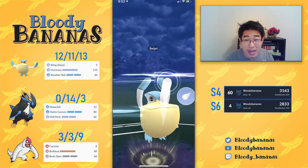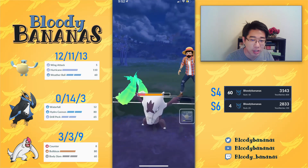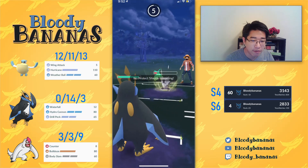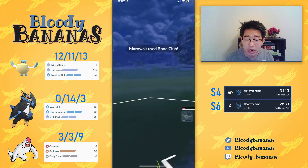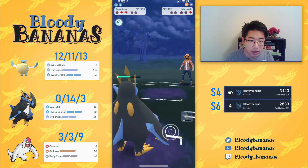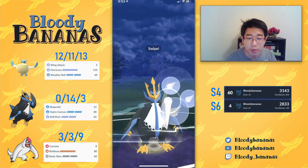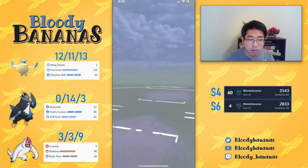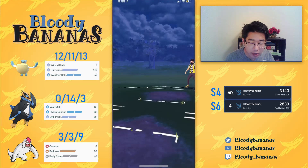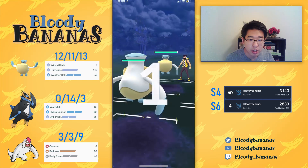My opponent makes an amazing swap into the Alolan Marowak, and I make a misplay by charging too much. I should charge maybe half so that I can farm down with my Empoleon. But fortunately we could still get two Waterfalls worth of farm. Now my opponent can't really overfarm, and we actually got to the Drill Peck just in time. I think my opponent had the energy for one Frenzy Plant, but if they threw right away, we're going to outpace to the Weather Ball — so we're going to win that game anyways. We were able to take that win with the Drill Peck.